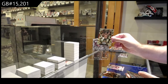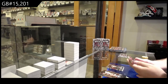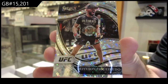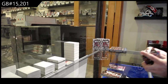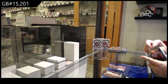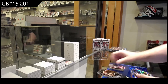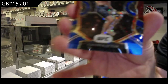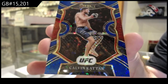We've got an Egay rookie for the I-spot. And a Disco Parallel of Figueiredo for the F-spot — octagon side Disco. That shines exceptionally nice on the belt. Some of these parallels do very well with the big stars. We've got a blue prism numbered 99 for the K-spot — Calvin Kattar.